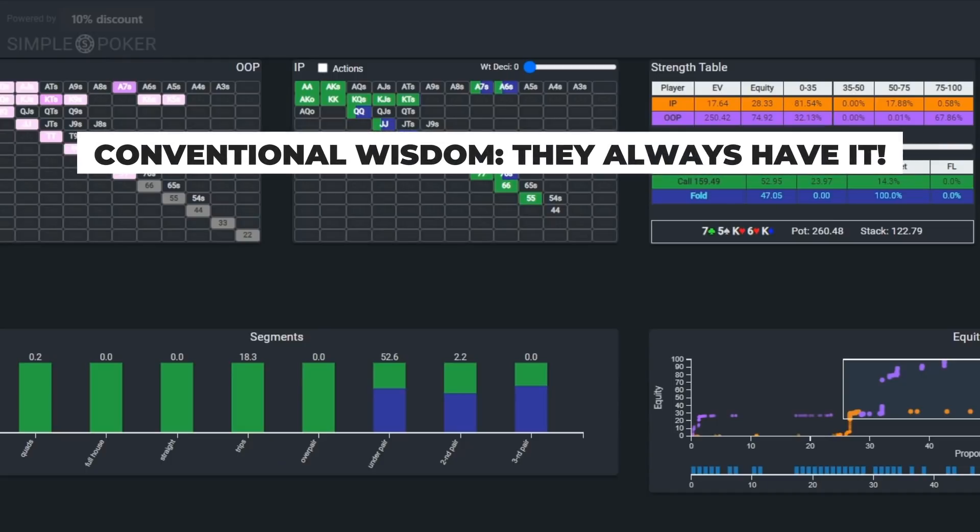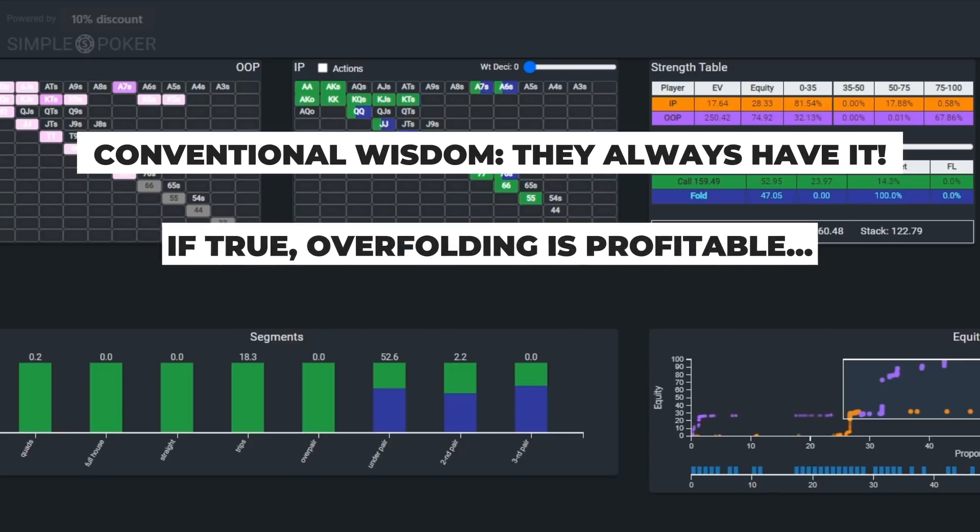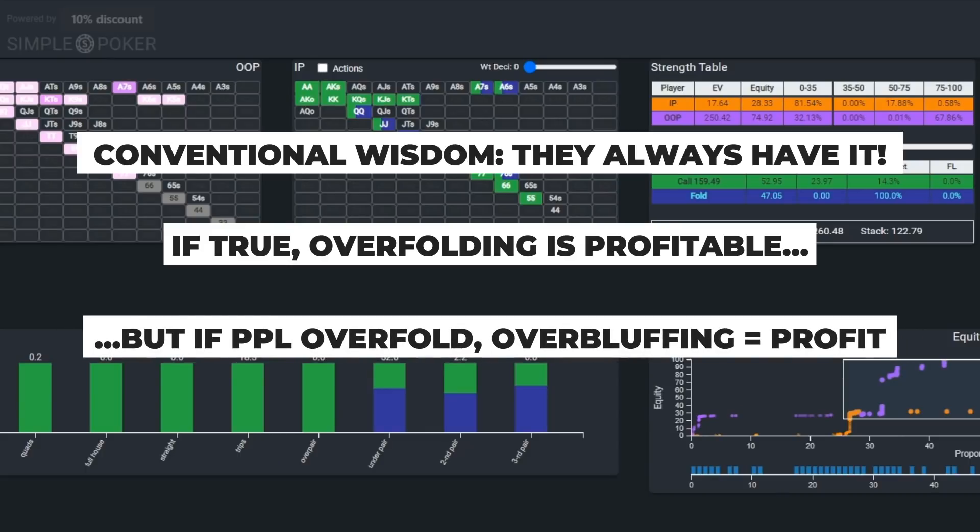After all, the conventional wisdom these days seems to be that when villain makes a massive river overbet shove, he always has it. But of course, if that's the conventional wisdom, then it means that taking a contrarian posture, as Michael did here with his unique bluff, could print money in the long run.